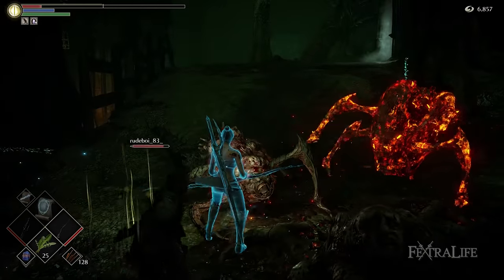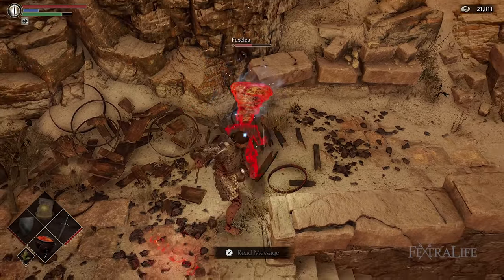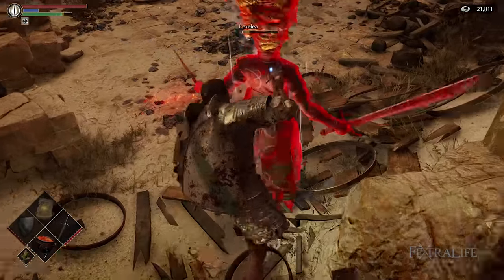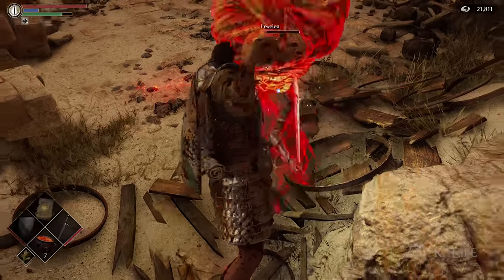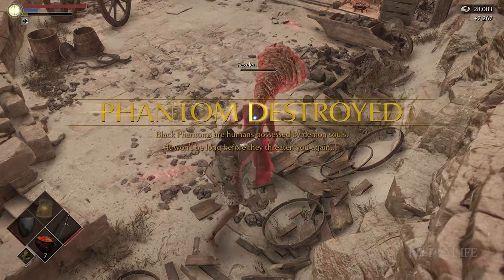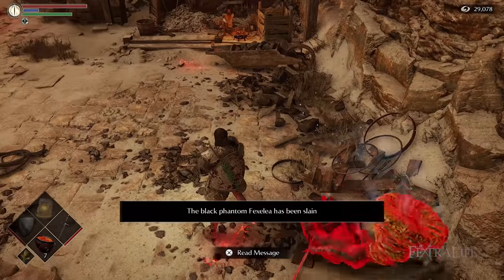The easiest way to increase your character tendency to white is by grabbing a friend or someone from the community like on Discord, setting a password, and having them invade you over and over again. Kill them about 2 or 3 times since killing Black Phantoms is the fastest way to gain white character tendency, and you should be set. Note that you don't have to be pure white tendency to gain this bonus — this should take about 5 minutes tops, assuming you know anyone with a PS5.